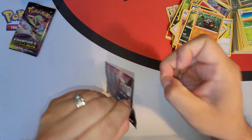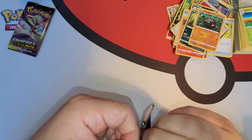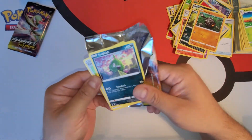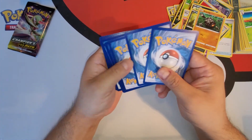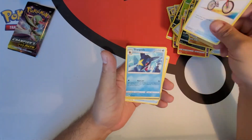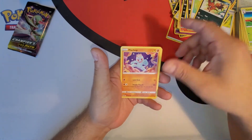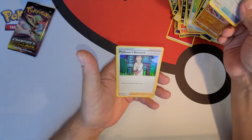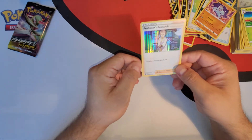Ninth pack of the day. Code card. Let's go — Charizard is the one. Reverse holo, Great Ball — I like reverse holos any day. And Professor's Research — that's a rare holo. My goodness, rainbow colors, I love it, I'll take it.